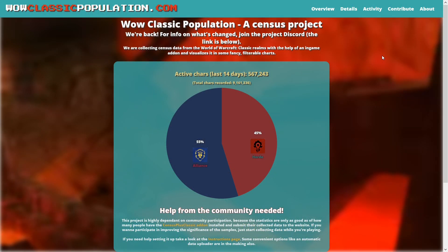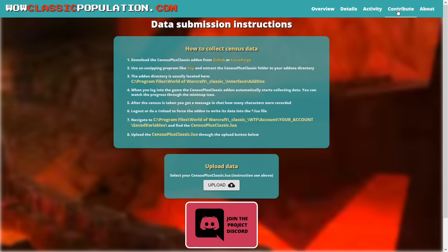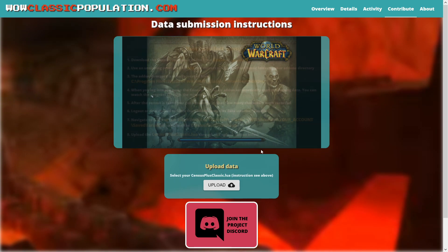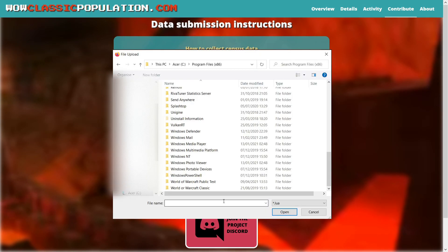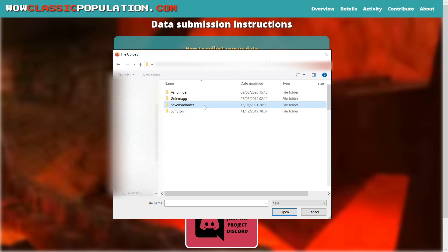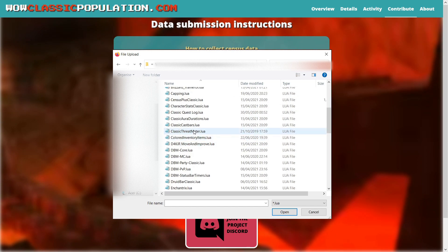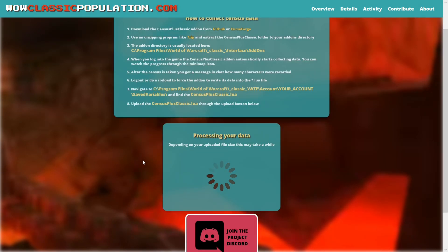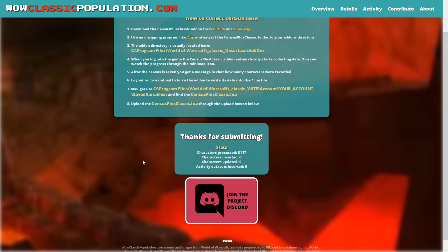When you want to upload the data you collected, there are two ways: manual or automatic. For the manual way, just go to the website, click Contribute on the top right of the website, then reload the game or just reload to make sure that addon files are updated. Click the upload button and navigate carefully to the specific censusplusclassic.lua file, which is found in your World of Warcraft folder. Just go Classic, WTF, Account, your account, Saved Variables, find the censusplusclassic.lua file and click Open. Just be careful you find the correct file and folder, as there are several of them in the same WTF folder.